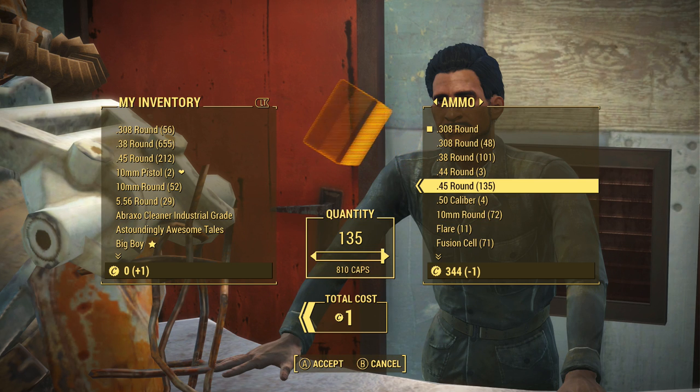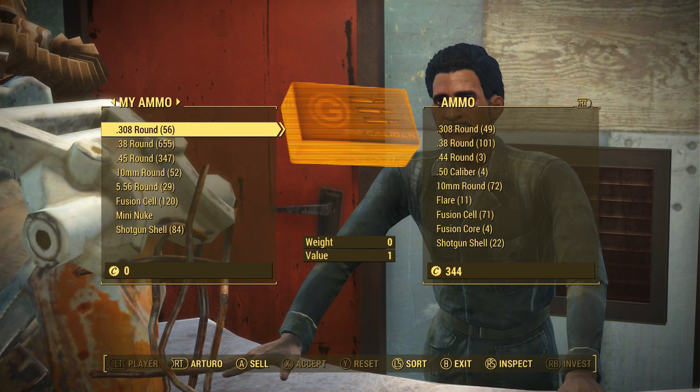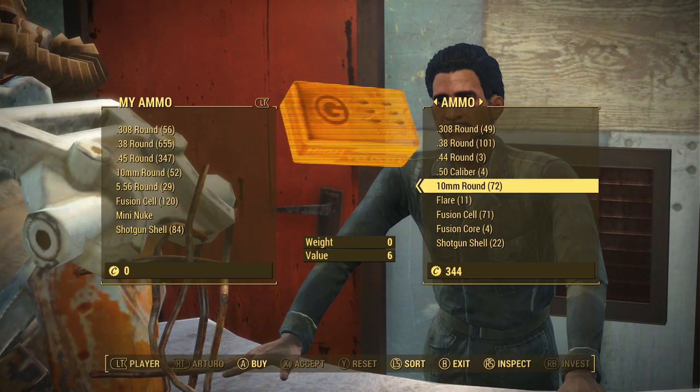So let's go ahead and give this a try. As you can see, I did get it first try, and again, the way you know that it worked is because the rounds are now over on my side of the inventory for the trade, and we also have a confirmation that popped up. We accepted the trade, and now we will have all of his rounds. As you can see, I have a bunch more .45 rounds, and he doesn't have any of them.